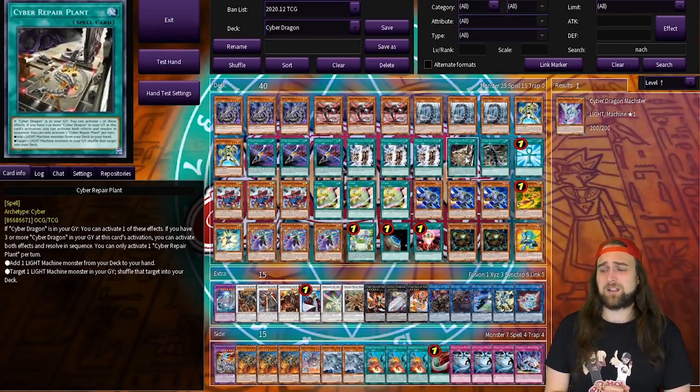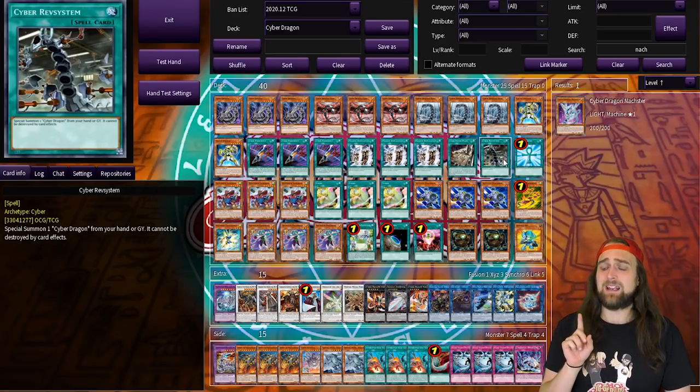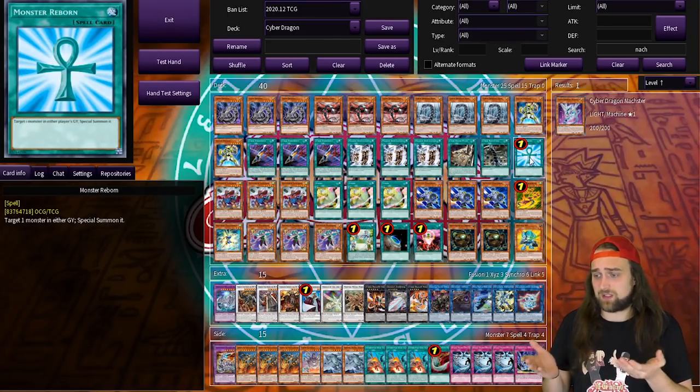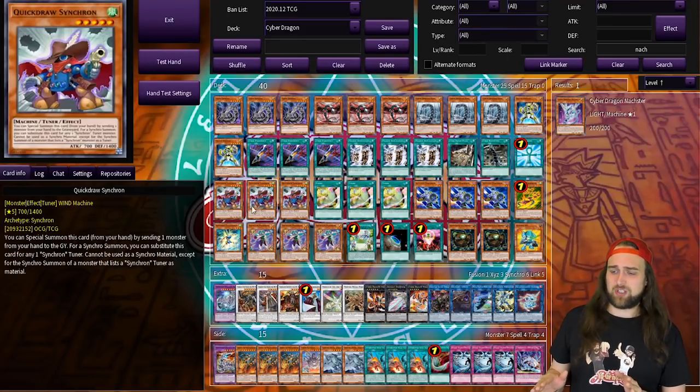Sometimes I'll use Cyber Repair Plant's other effect to put a Cyber Dragon back into my deck as a Machine Dupe target. Cyber Repair Plant has been a great card for a long time. Rev System is another great card, also searchable with Cyber Dragon Core, and is part of a two-card combo that I'll show you in a minute. And then I play Monster Reborn, because Monster Reborn is Monster Reborn.